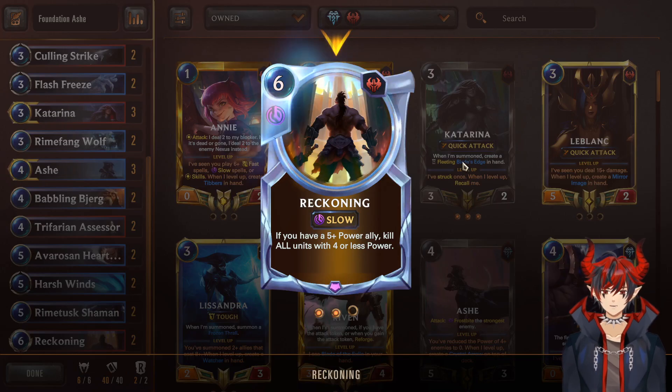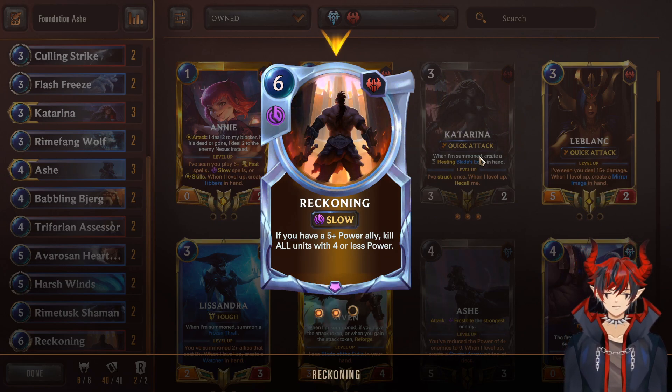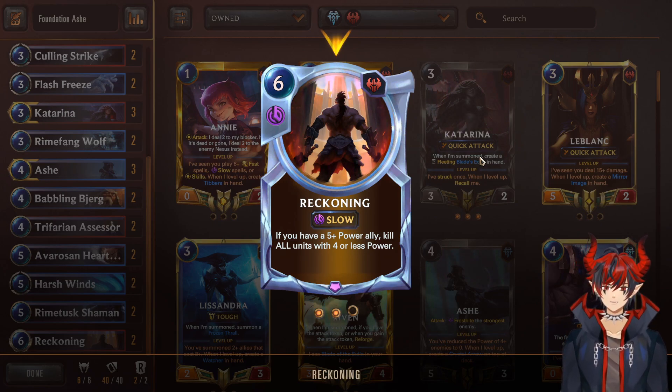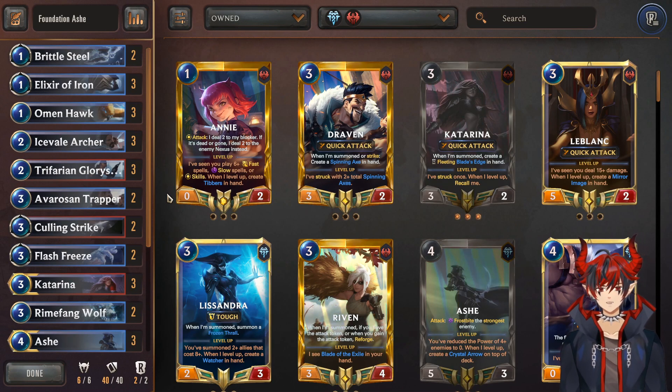And Reckoning — this is considered a blowout card. If you resolve this in the right conditions, you just blew out the game. The opponent has to surrender immediately because they cannot redevelop. So if you have Ash on the board or any other 5+ power ally, you can just kill all units with 4 or less power — including your own, so be careful. If your opponent has a full board and you kill everything, you probably just won the game. That's why it's a blowout. And that's it for this deck rundown.